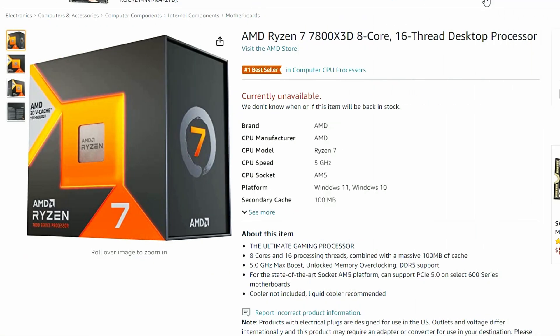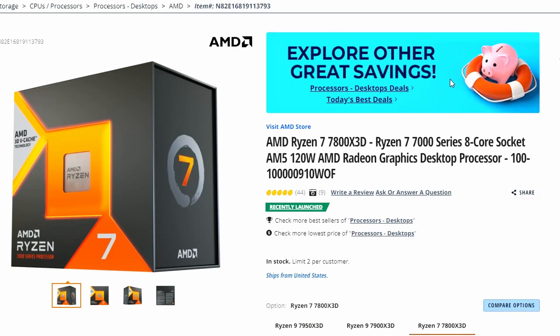Next up, we have the launch of the AMD Ryzen 7 7800X 3D processor. It's not currently available, but it has been posted on both Amazon and Newegg, priced at $449. Newegg also shows it available at that price. The Ryzen 7 7800X 3D is currently considered the best gaming processor out there — it's expensive, but it's the best, so you make the choice.